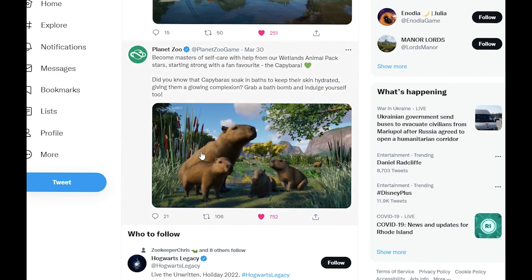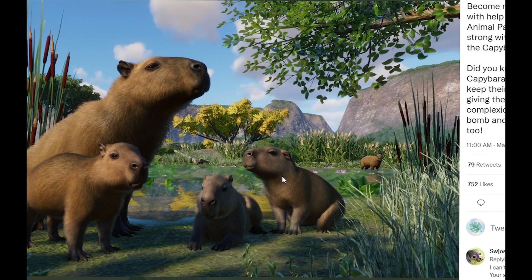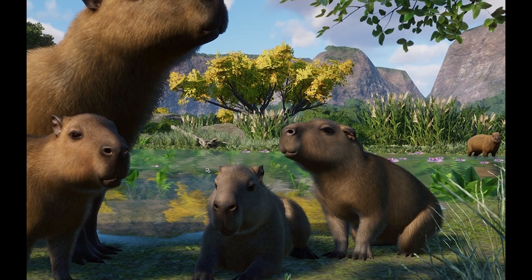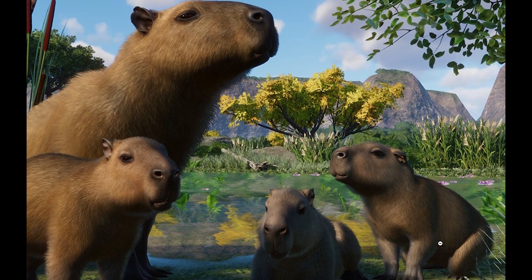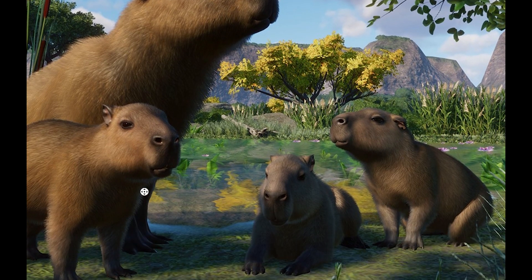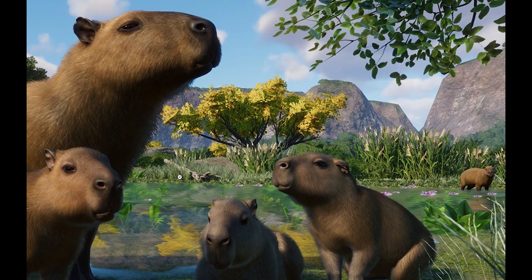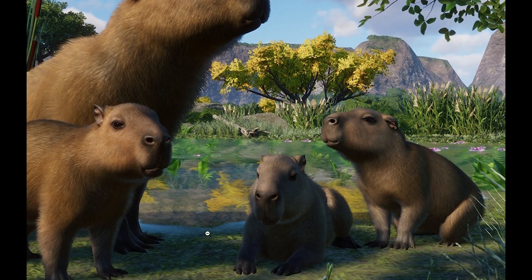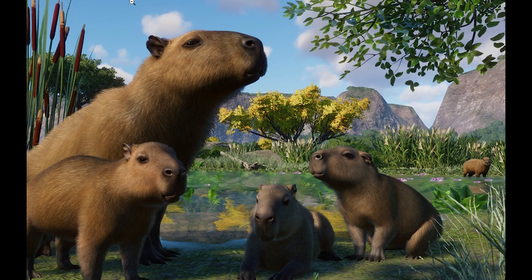We also have another quick reveal — a couple pictures of the capybara. You can see there are a lot of color variations with these guys. The babies have all these different variations, which is so cool. We also see the female over here — you can tell she doesn't have the scent gland on her nose. They just look incredible. They look a little stylized as expected from Frontier, but it still looks incredible and I really can't wait to build with these guys.